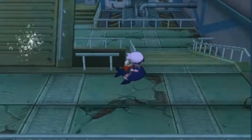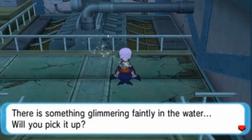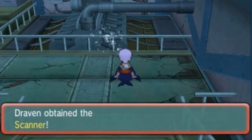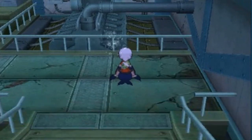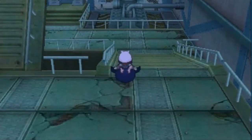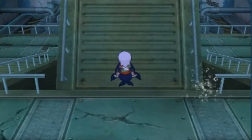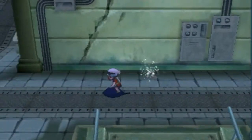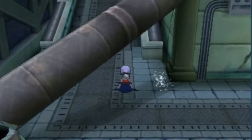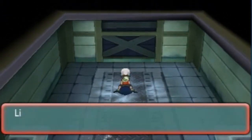We're just gonna have to press the A button while going through here — there it is! We found ourselves a scanner. Now if you're playing Pokemon Omega Ruby you're gonna get Ho-Oh; if you're playing Pokemon Alpha Sapphire you're gonna get Lugia. Next we have to go to Slateport City and talk to the big boss himself.